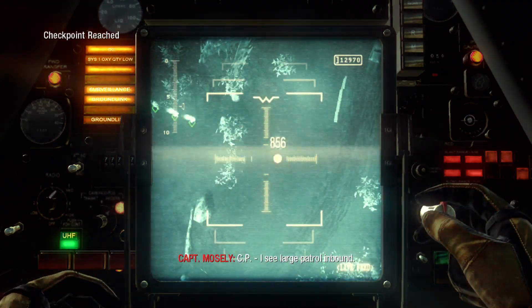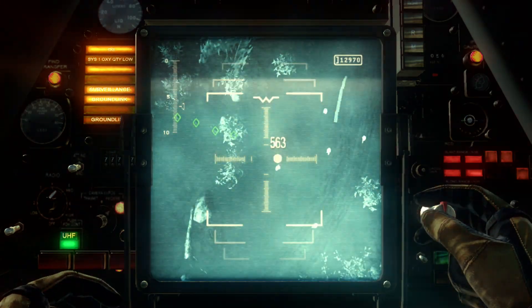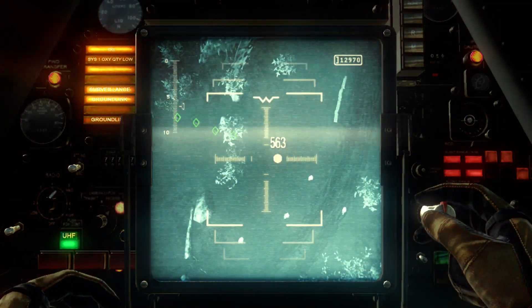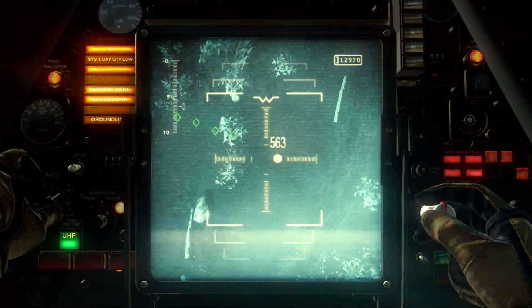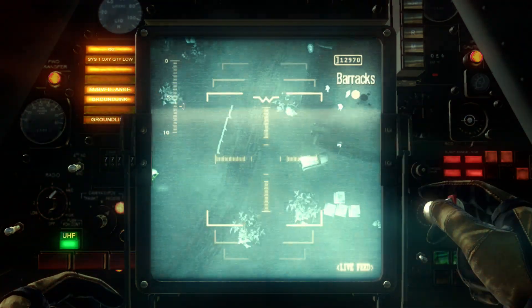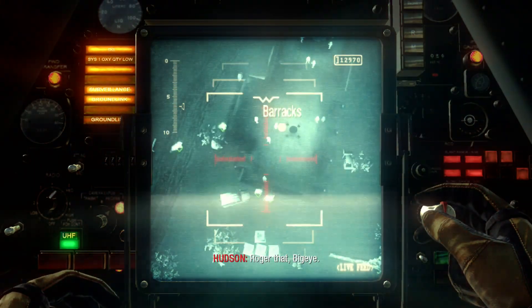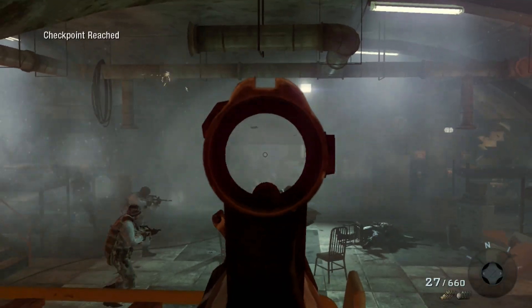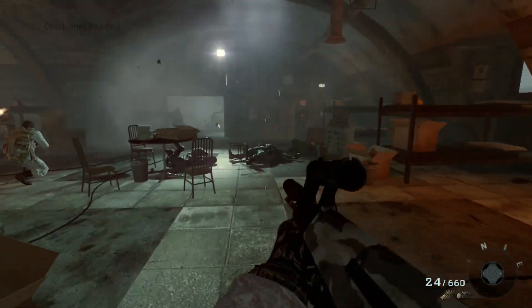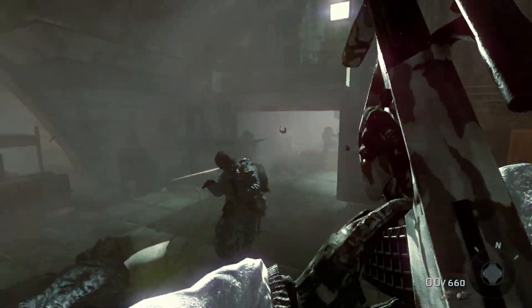CP, I see a large patrol inbound. Kilo, stop and drop. Holding position. Confirm, Kilo 1 — you're out of sight. All clear, Kilo 1. We're moving. Coming up on the barracks. Multiple targets inside. Reaching clear, Kilo 1. Roger that, big A. You're in the clear. Nice job.